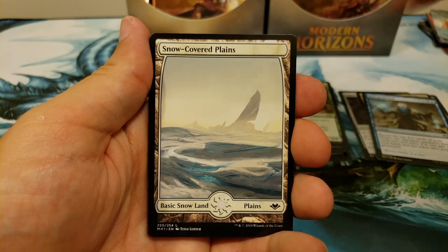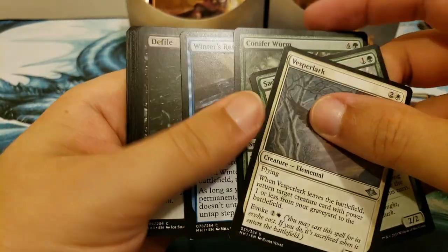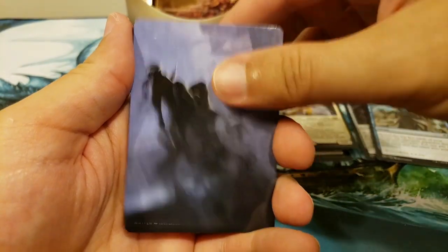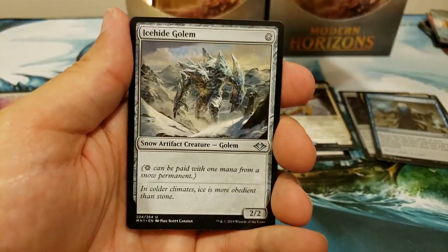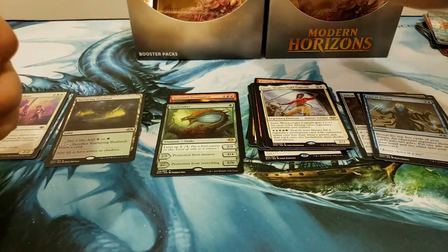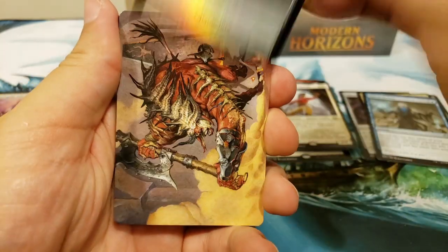Snow-covered Plains into Sisay, Weatherlight Captain. Nothing really in the uncommon slot, nothing really in the common slot. Let's sneak one more mythic before we move over to the right side — that would be just perfect. Snow-covered Mountain into the Nurturing Peatland — the Pog Beatland! That's the first of the land series, definitely something you want to see.